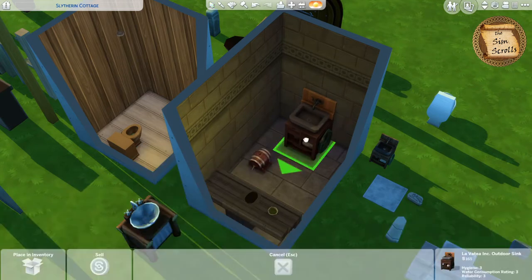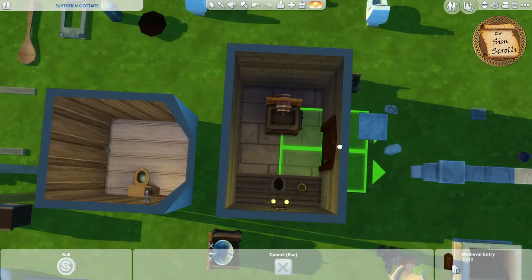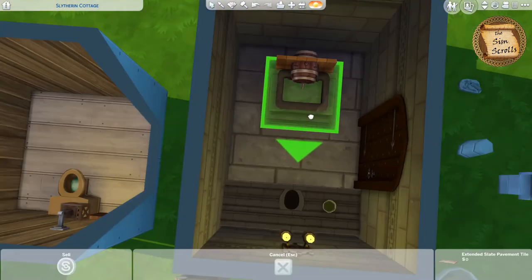Then I chose this sink from Eco Lifestyle because it has a stone finish for the actual basin part, and I covered up the faucet using the base game barrel cask.